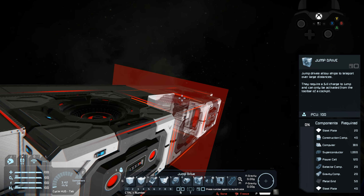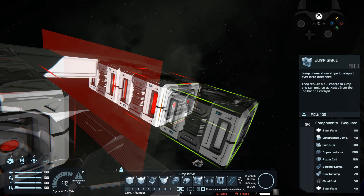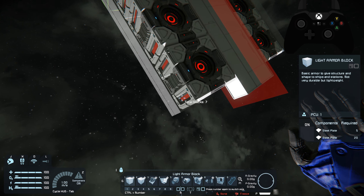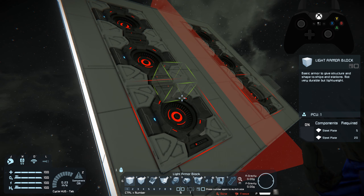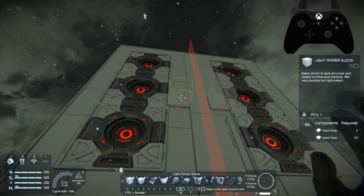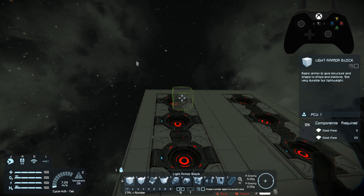We're going to build about six jump drives, because having more jump drives allows you to increase the speed at which they charge and also the distance you can travel per jump. Six should be plenty for the amount of weight we're going to have. Just remember, for every jump drive you add, you're going to have to add extra batteries in order to keep them charging at full rate. That's why we're limiting ourselves to six.